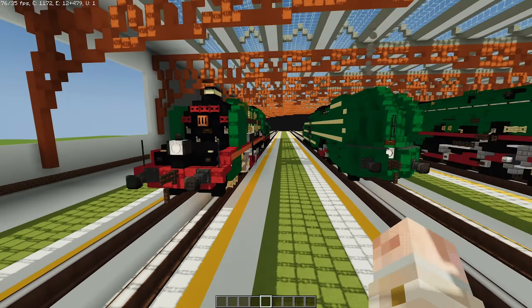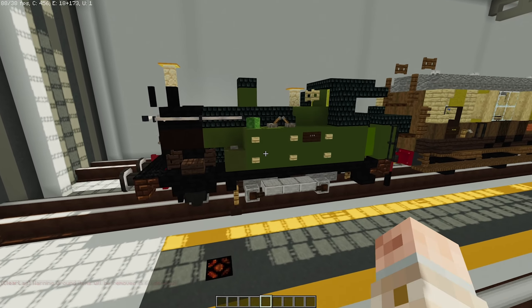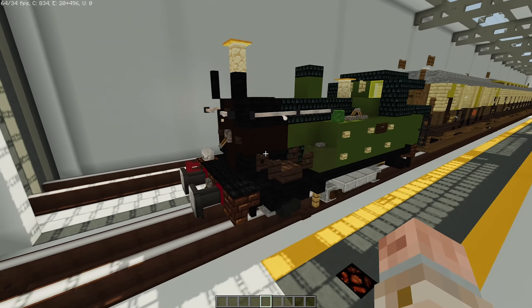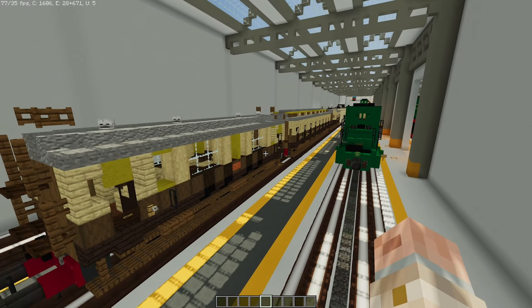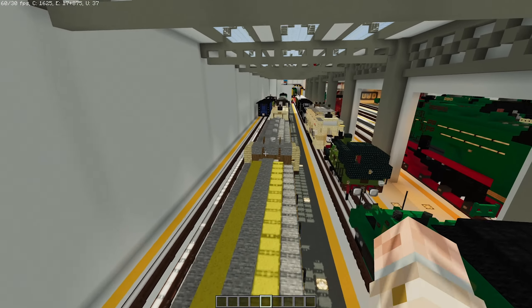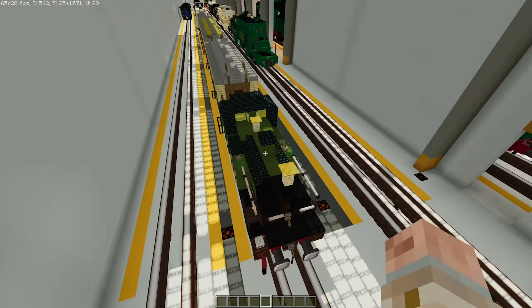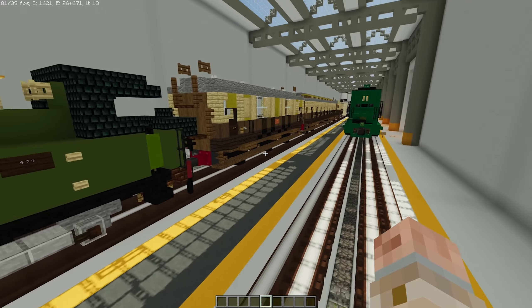Then we have the narrow gauge, or meter gauge things. This is a GR Metro - actually on 1.5 scale, made for the WBC builds along with the coaches. Just to help this Victorian station grow a bit more in these kinds of details.